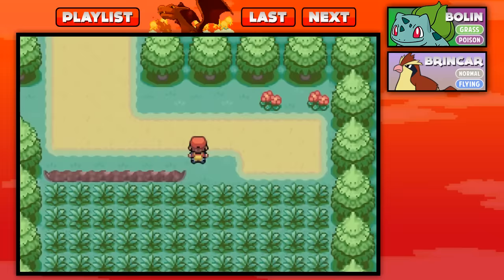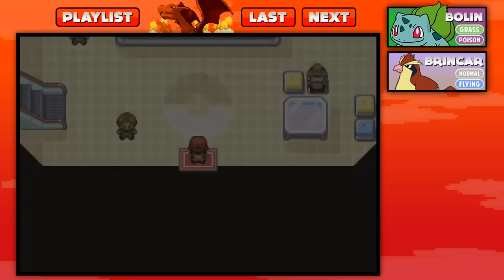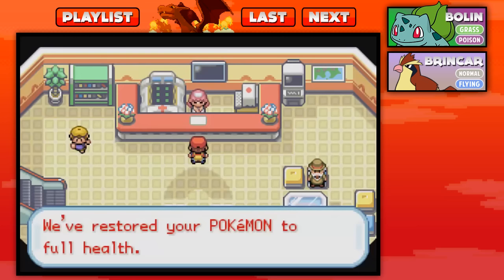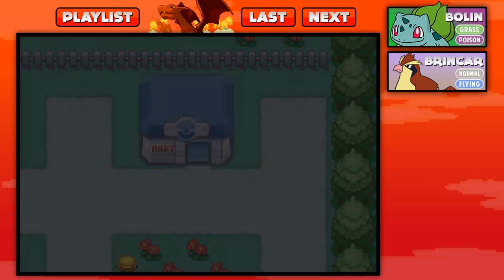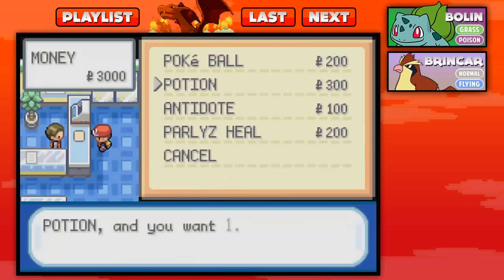Maybe Nurse Joy will like the fact that I caught a Pokemon. I'm sitting at two Pokemon. You guys think she'll dig it? I mean, don't call me a Pokemon master, but I got a whole two Pokemon out of 151 in this Pokedex. I don't want to seem cocky or anything, but two Pokemon — I bet half of these trainers don't have two Pokemon. You don't even care, Nurse Joy. I'm going to take my Pidgey and go look for the next Nurse Joy.